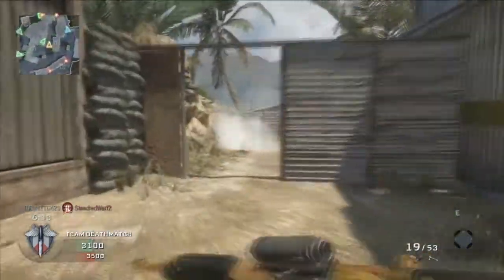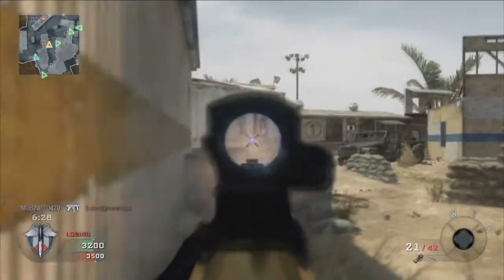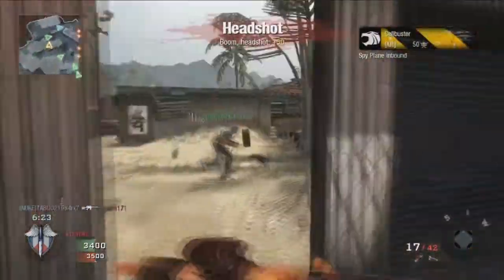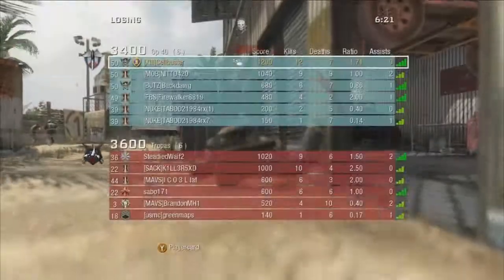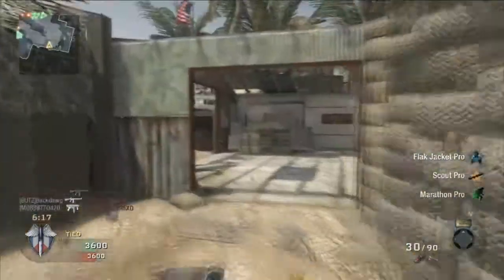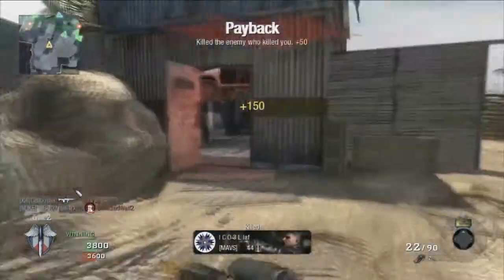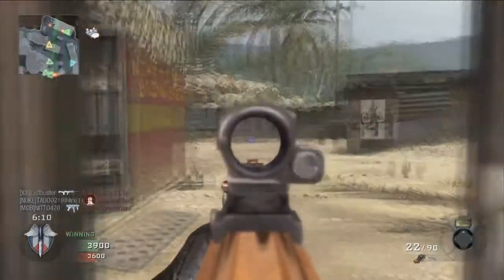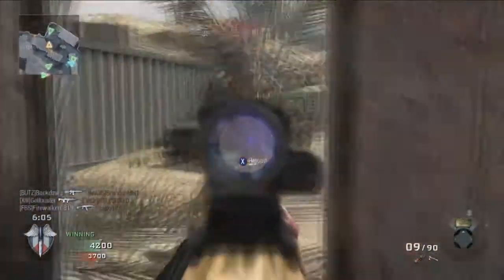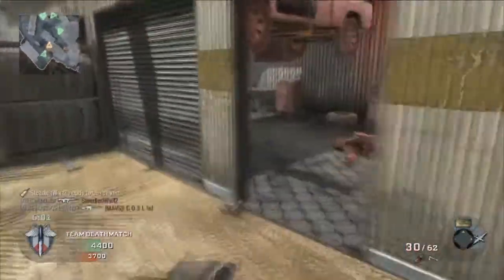I'm really growing towards the LAW over the RPG in three categories: it's a faster shot, so you won't have to lead as much, fewer predictions needed, and less room for error. Also, there's only one shot — normally a disadvantage, but with the Scout Pro setup I have no intentions of reloading at all. It's a fire-and-forget weapon; I just pick up something else after I shoot it. And it fires dead on — very, very accurate, more accurate than a lot of guns in most cases.